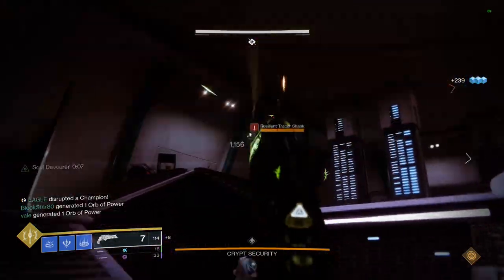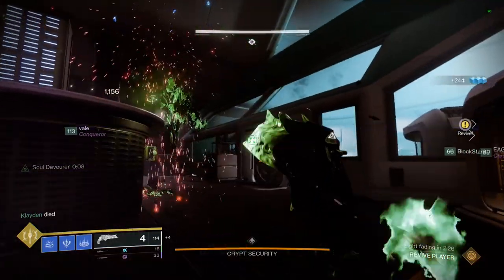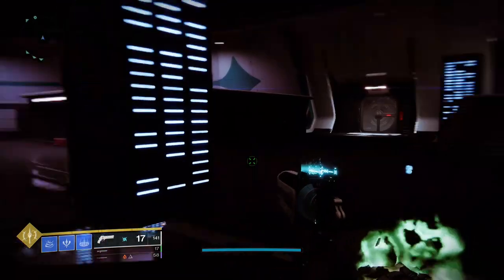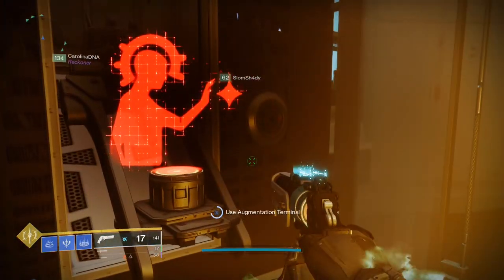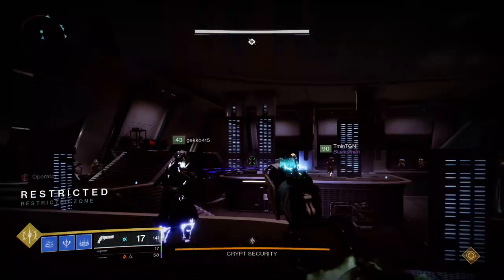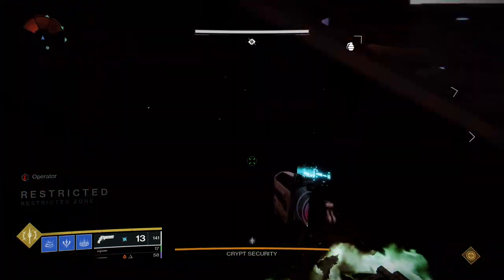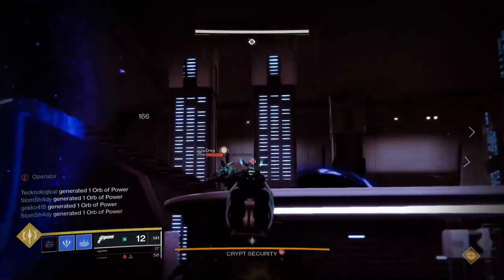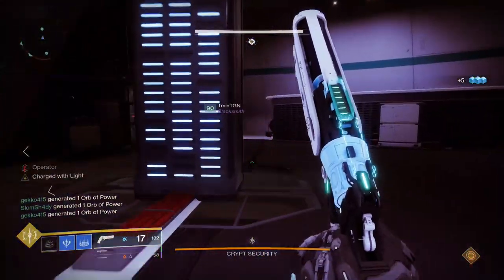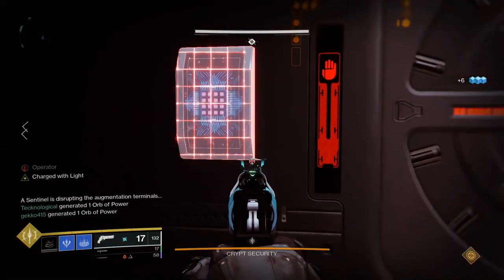Pretty much any heavy is going to be good against the fuses. This encounter will introduce two mechanics present in every encounter of this raid, so it's best to familiarize yourself now. The entire raid revolves around acquiring specific augment buffs that can be either collected from the yellow teleporter-looking panels or from specific enemies with the icon over their head. These buffs allow you to perform a specific task in each encounter. The receptacles that store augments are global, so you can use them to transfer buffs to other players.